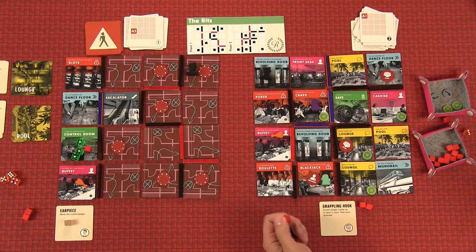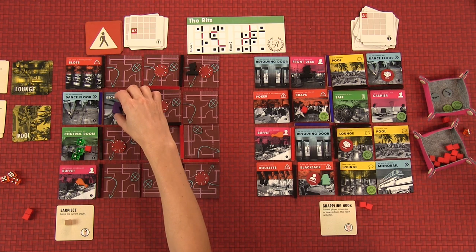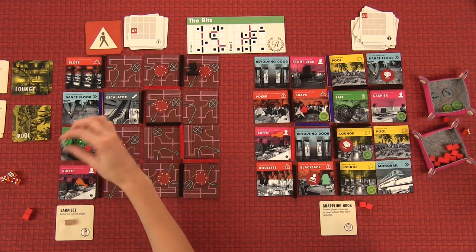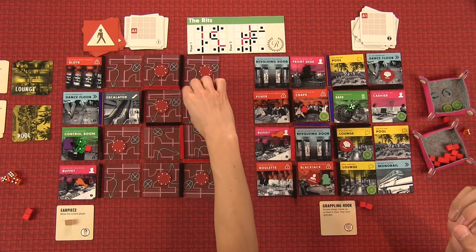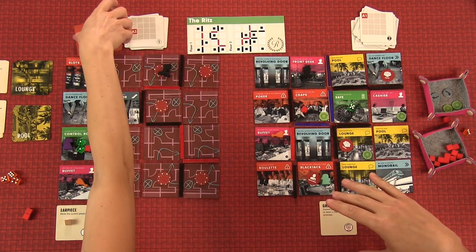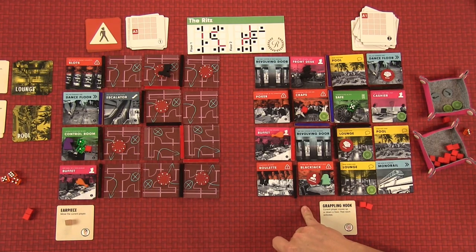He doesn't have a destination so he's in hunt mode — he'll come towards the room with the closest player, which is you. My turn — I'm going here. That was such a waste of time looking for another escalator. One, two, three, and I can send one die to the safe for one action. We literally need just a few rolls to get this done. The guard goes one, two, three — he's got a ways to go, which is good.